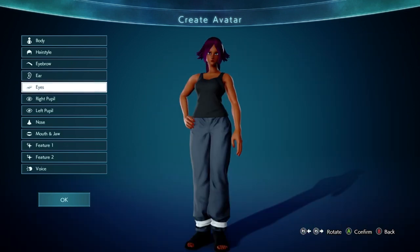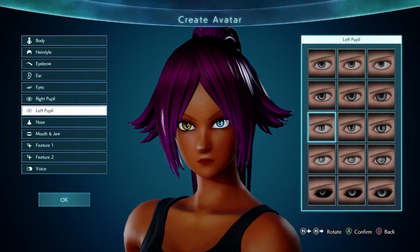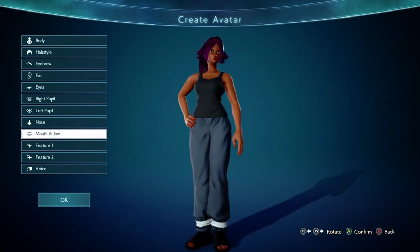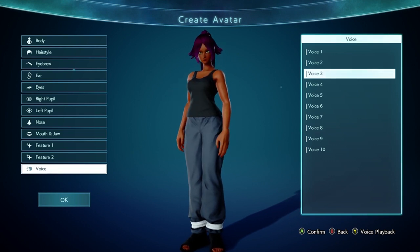Now the easiest part for this character is getting the hair, the hair color, and the skin tone, something that someone who's seen Yoruichi before is able to do very easily. She also has kind of yellow eyes, and I decided to give mine a little bit of a cat look, for obvious reasons. Now out of all the voices, I decided to give her voice number 3, since I feel it represents her the most, and it even sounds like her in one of the moves.